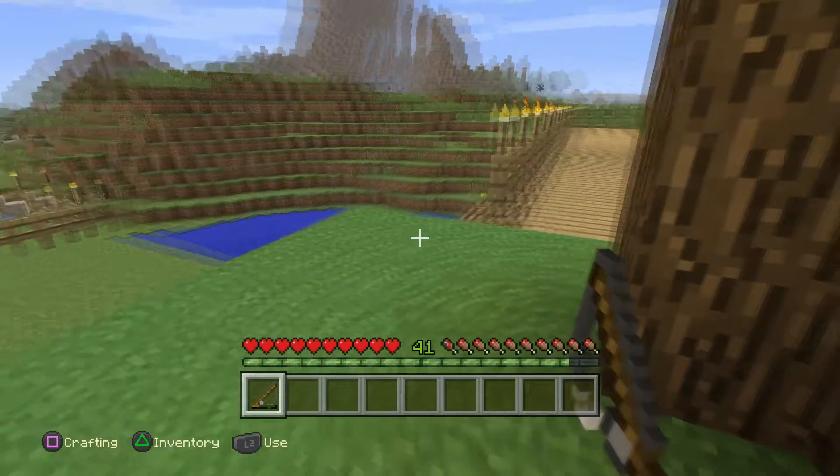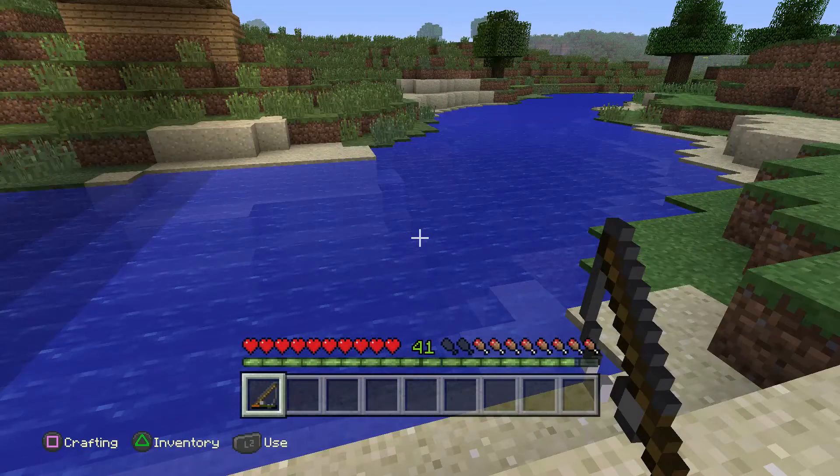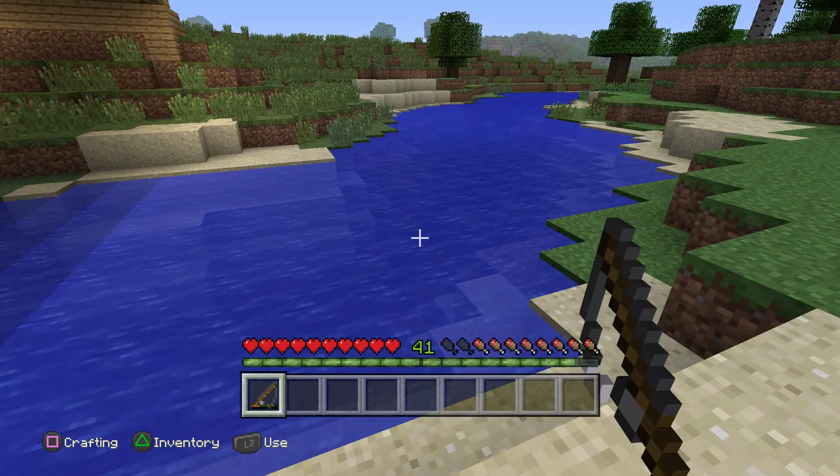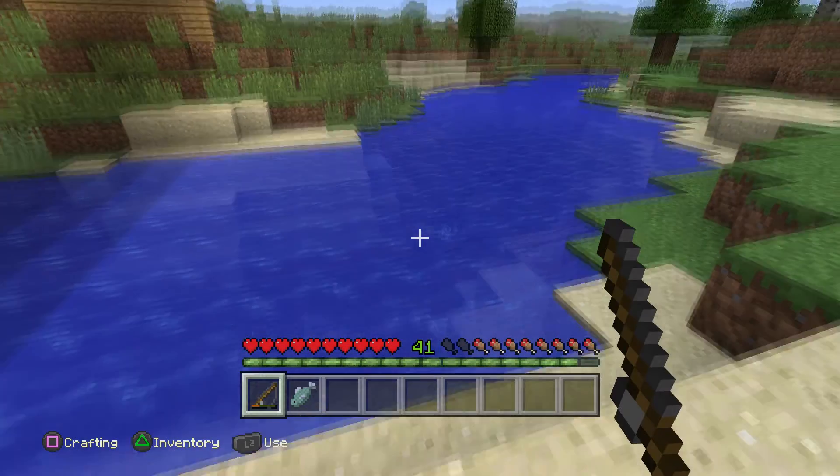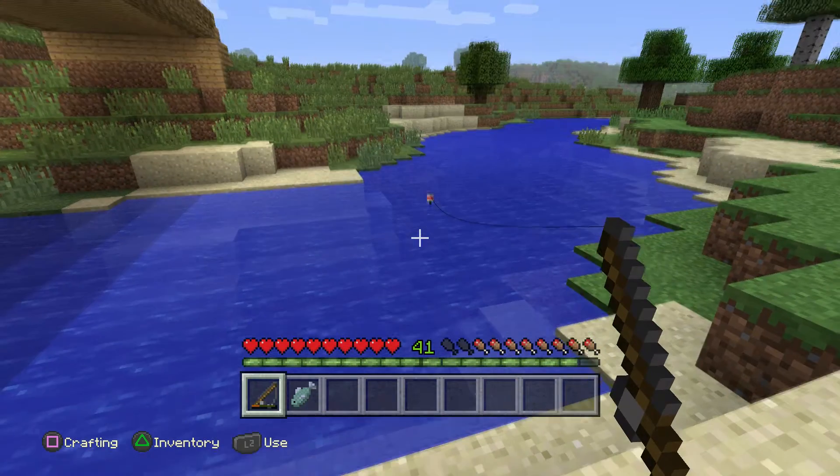Now let me show you how to actually fish. To fish, all you need to do is use your fishing rod like this and toss it down there. Usually you don't get your fish so quickly, but that happens occasionally. Once the bobber goes down, that's when you know you can get a fish.